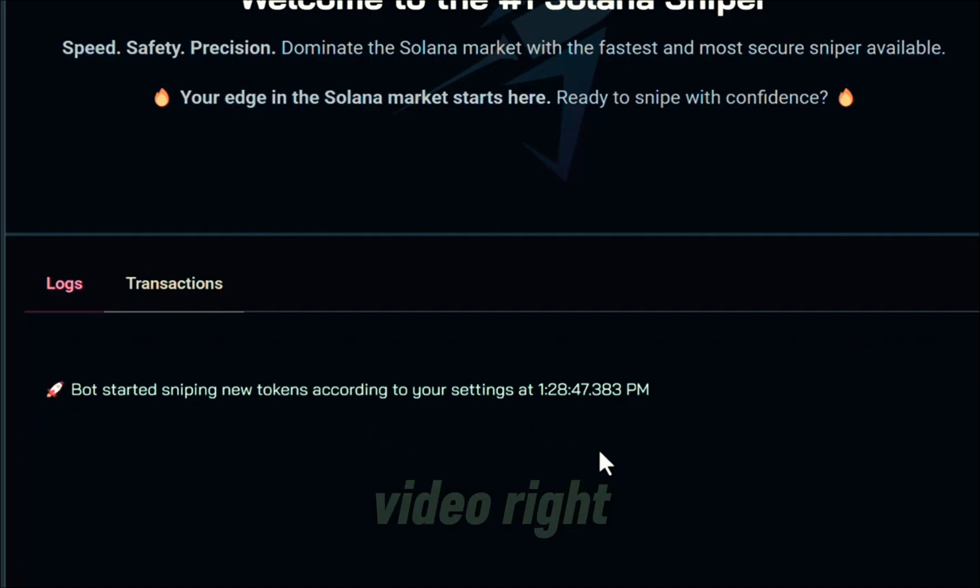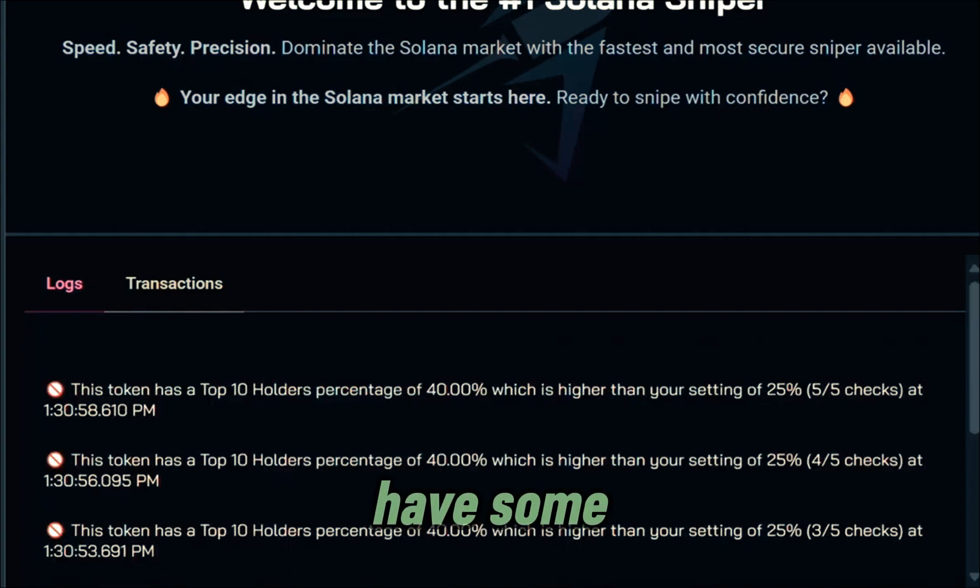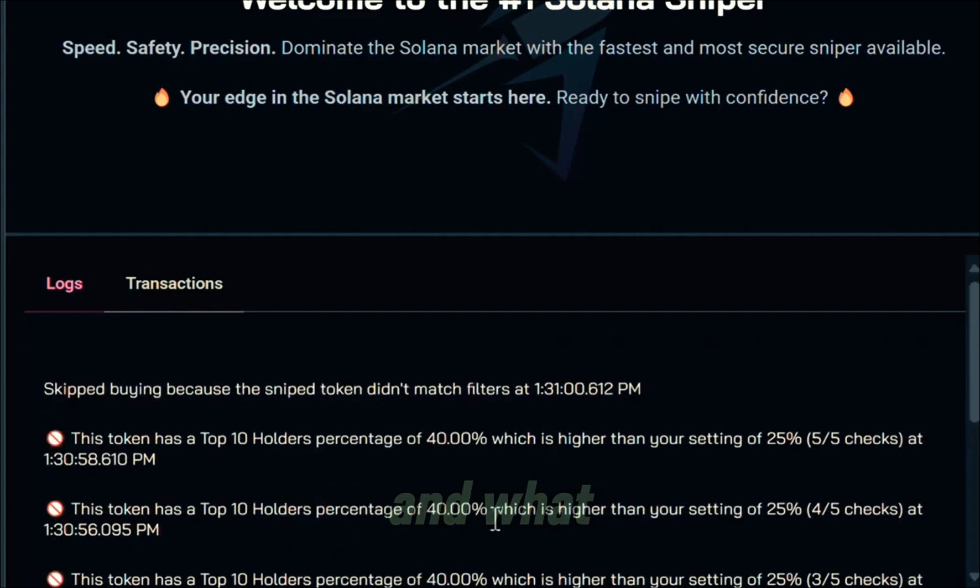I'm going to pause the video — it's just kind of looking for the best meme coins right now as they are launching. We're back and we have some action going on — messages are popping up. What it's basically doing is skipping a lot of the garbage. We talked about avoiding rug pulls — that's the bot working for us. I'm doing nothing, I'm not manually trading. It's all automated.